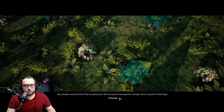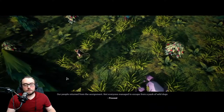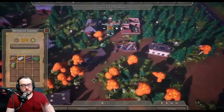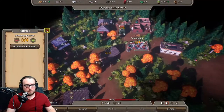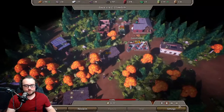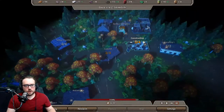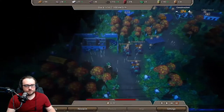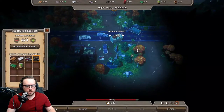Our people returned from the assignment. Not everyone managed to escape a pack of wild dogs. It looks like we lost at least one person — one person is returning but with nothing, so that's not too useful. We'll take that person and put them back on the construction here, and boost back to three times speed.